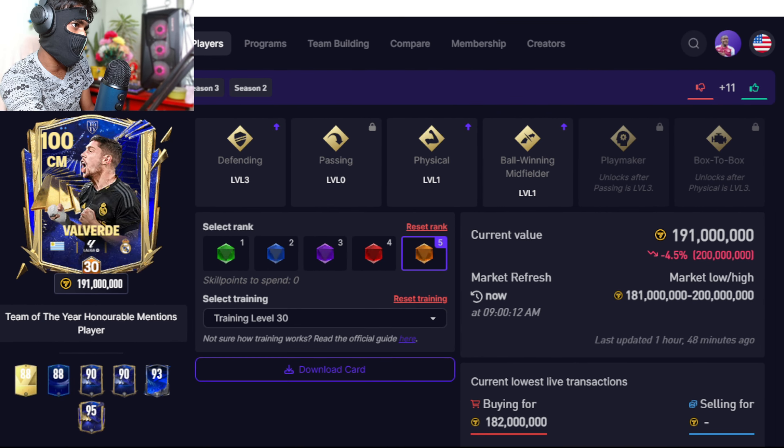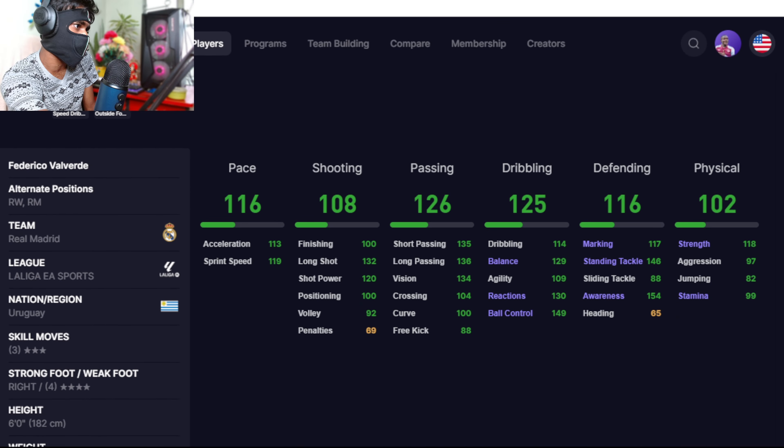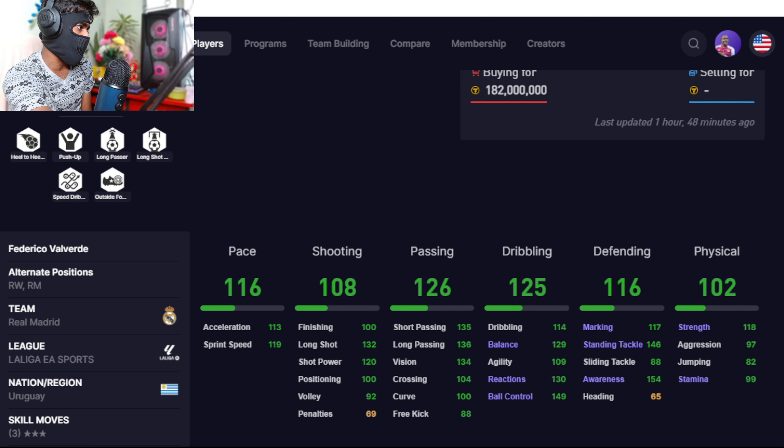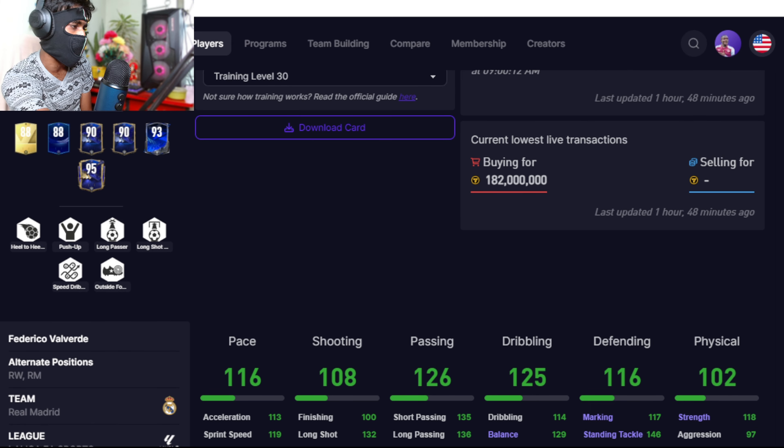Also at number five, we have a box-to-box center midfielder — Valverde. His stats are obviously amazing. He has high attacking work rate, high defending work rate, three-star skill moves, four-star weak foot, and alternate positions at right winger and right midfielder.